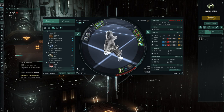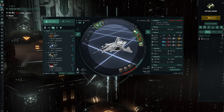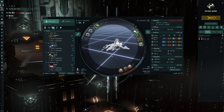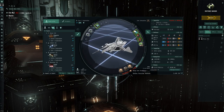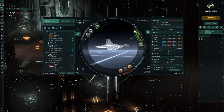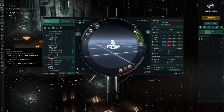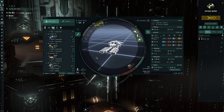Finally for the Probe — four/three in the mids and lows — the Tech 1 version has warp core stabilizer ones, so this might be the first one you'd risk in wormhole space, because if you're caught by just one person you might still have a chance to get out.